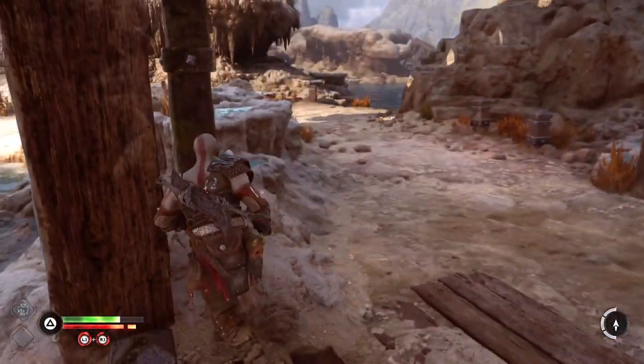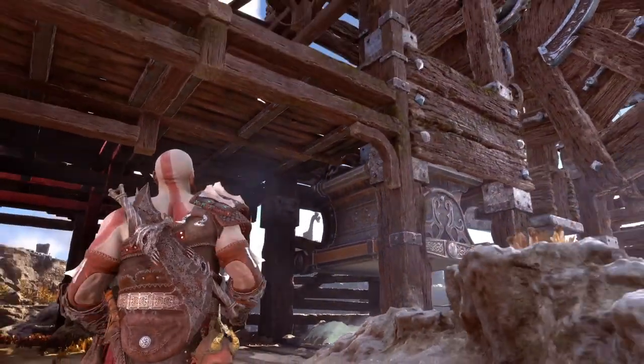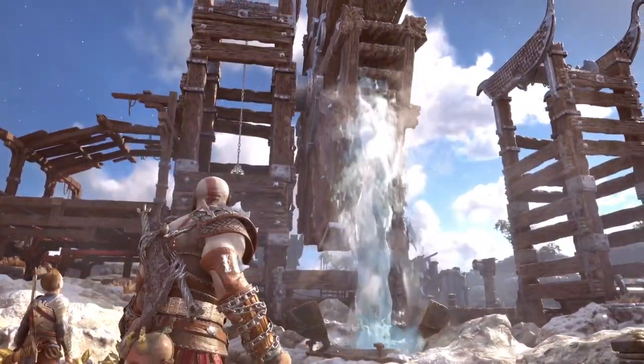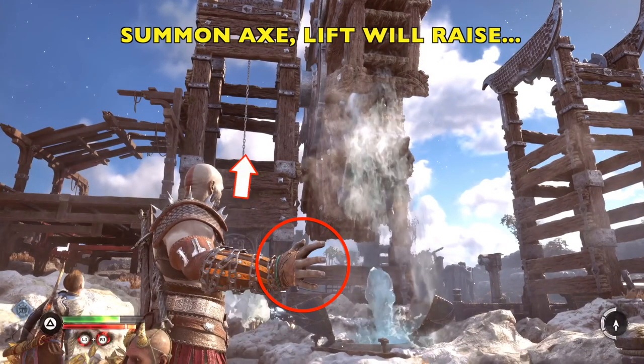Squeeze L2, use R1, leave the Leviathan Axe there. We're going to run back — you don't have to run backwards like I am, I was just checking out the scenery. We're going to run back to this geyser, summon the axe, and as soon as we do that, the lift is going to raise.